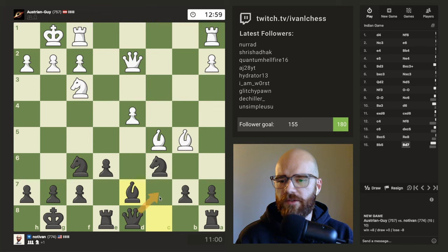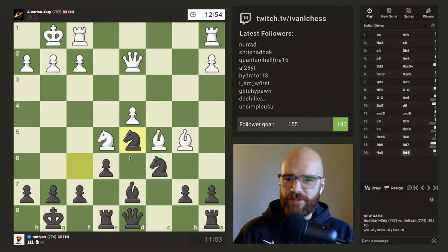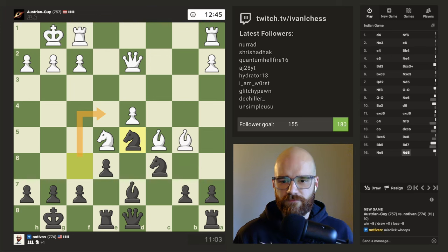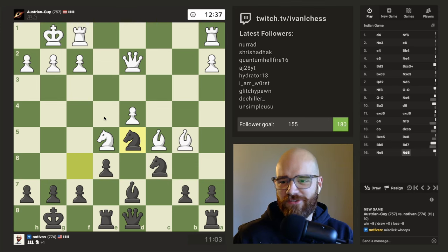I want to get my rooks connected — that's the main thing I'm after. I'd like to start getting a rook out onto the open file. I believe this is really good for me. I misclicked, bro — I really meant to put my knight over here. No takebacks. Oh man, feels bad. I really meant to put my knight on e4, but oh well.